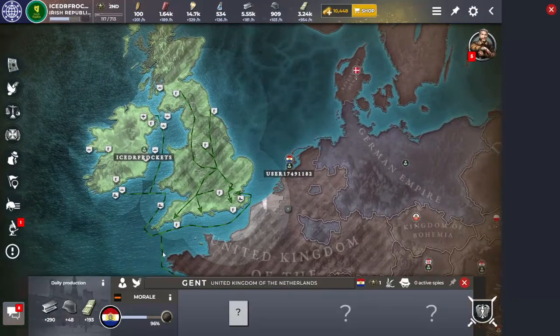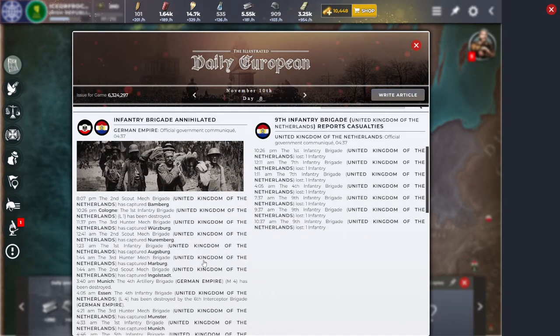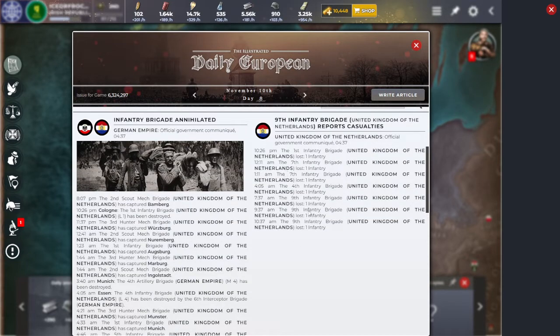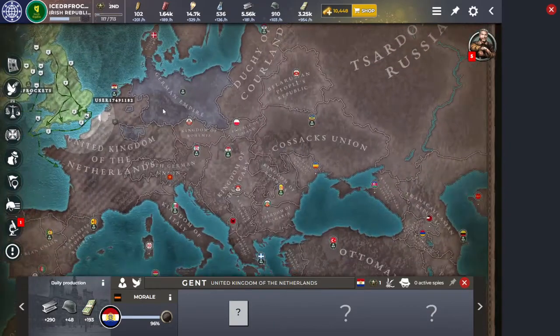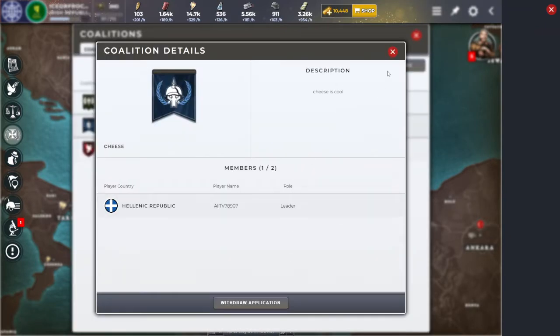We're preparing to move on the Netherlands tomorrow — let's check the stats. He's losing quite a few units but hasn't lost many provinces; the kill counts are pretty good for us so far. Let's check the newspaper: the Netherlands is catching Nuremberg. Netherlands is definitely losing units — 1, 2, 3, 4, 5, 6, 7 losses just from Germany. The Hellenic Republic is making militia — were they just defending with militia? I was not brought into the coalition.